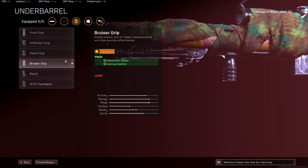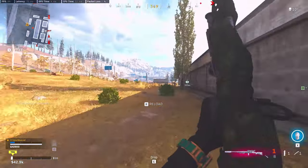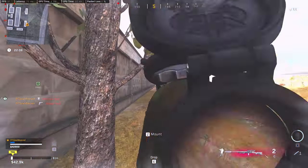I'm also running the Bruiser Grip for movement speed — the aim stability stat is currently bugged so it's not working properly. Then the 7 round mags, the Fast Reloader if you'd like, and the SAS Combat Stock. You can swap the 7 round mags for the Axial Arms 3x — this gives you the same magnification as the Kar98 scope without sniper glare. Personally, with my Nvidia filters on my PC I get a weird red hue that makes it hard to see enemies, so I just run the regular scope.